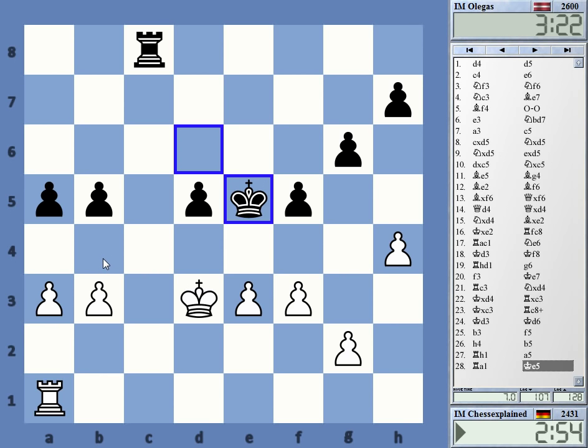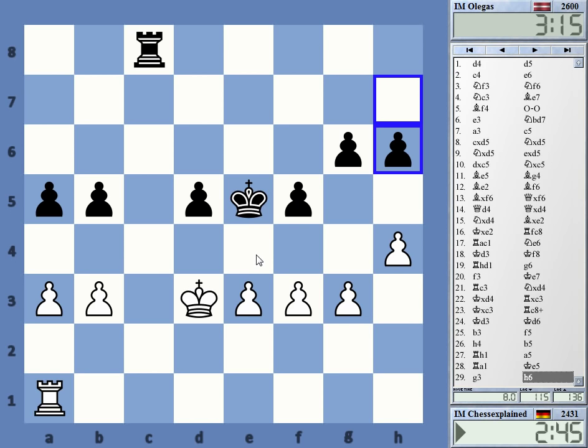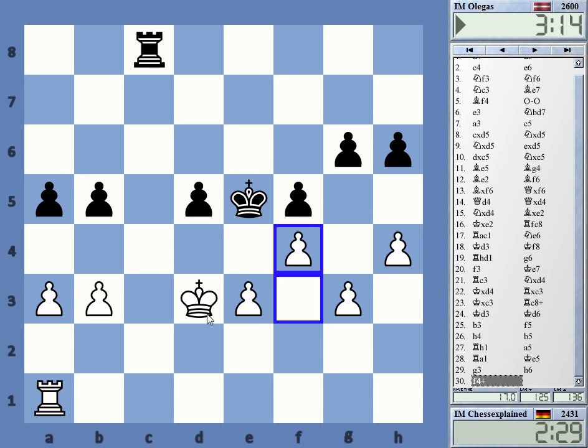a4 there's b4, b4 there's a4. Yeah, I'm not playing this well - I've given him some hopes here definitely. I don't want to play Rook c2 in the first place. Okay, let's push him a little bit back here with a check.